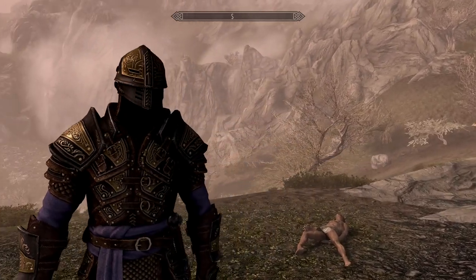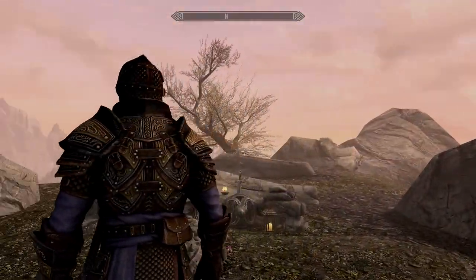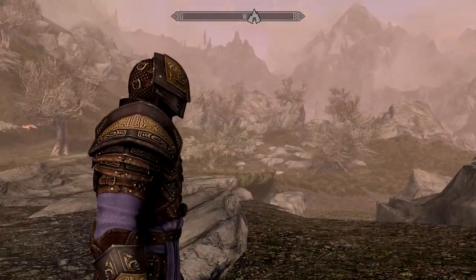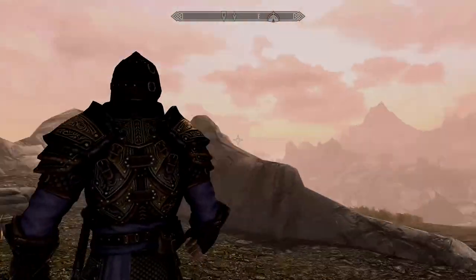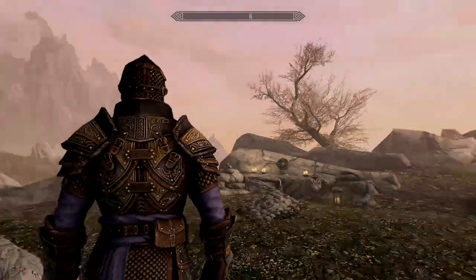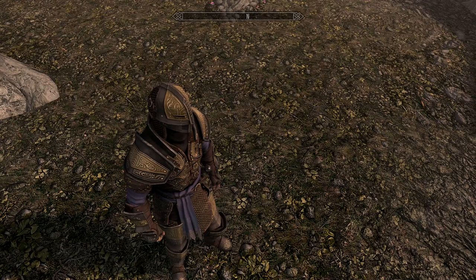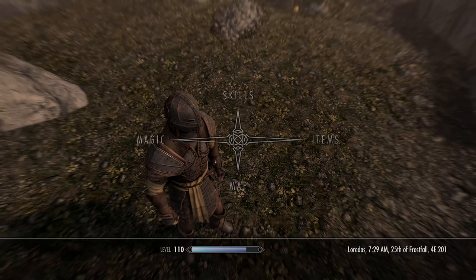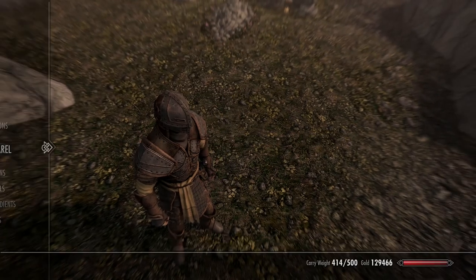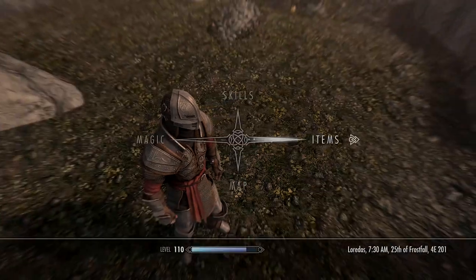The Ebony set itself is pretty gold and bling — I quite like the blue, it's a really nice look, and I'm definitely going to be getting this for my spell mage playthrough. That's how I always used to play Skyrim, as a battle mage. The iron set is pretty basic and bland, while the steel brightens things up a little with a nice bit of red in it.